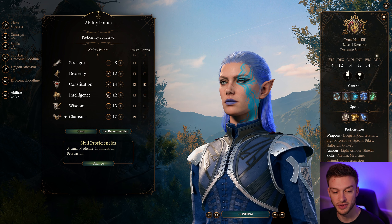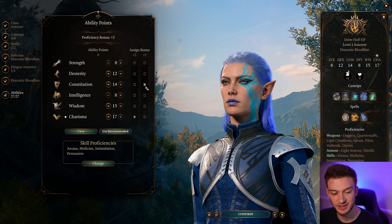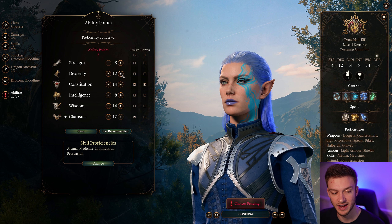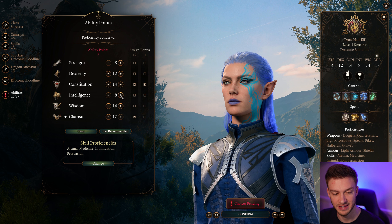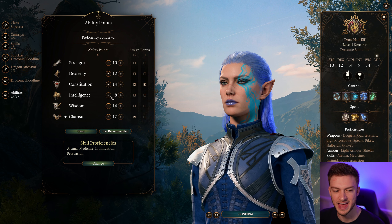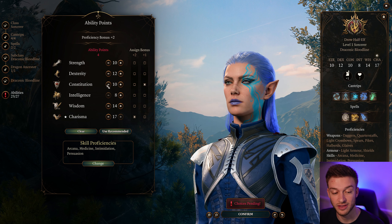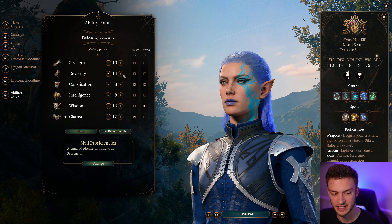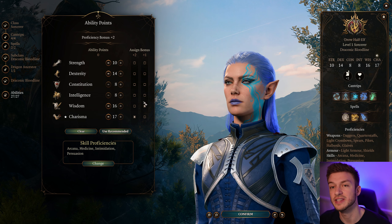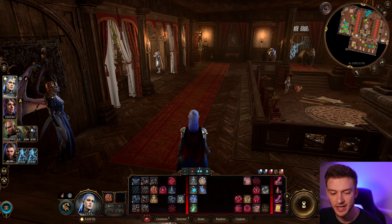We're going to put the rest into our Wisdom — ideally getting it up to around 14. We could go with a Strength of 10, and if we're dumping Constitution in Act 3 we'd go all in on Wisdom and put the rest into Dexterity. This is the late game version; depending on where you're at in the game, your ability spread can be a little different.